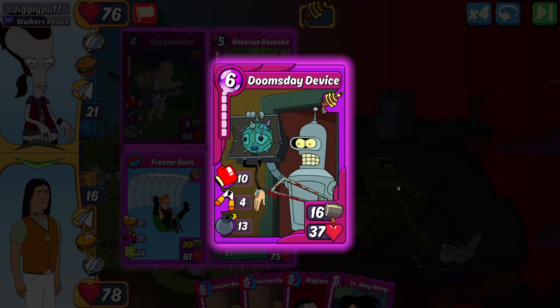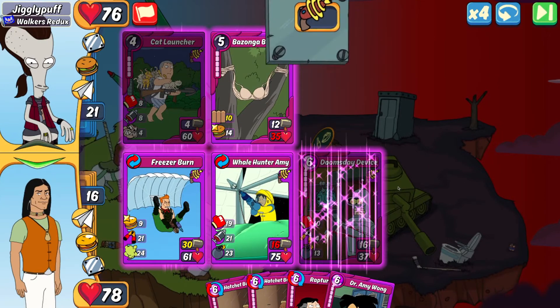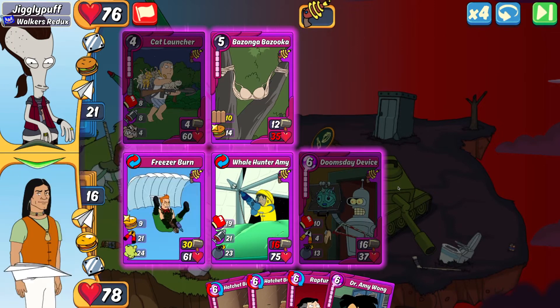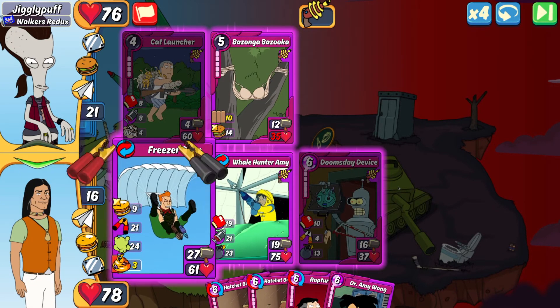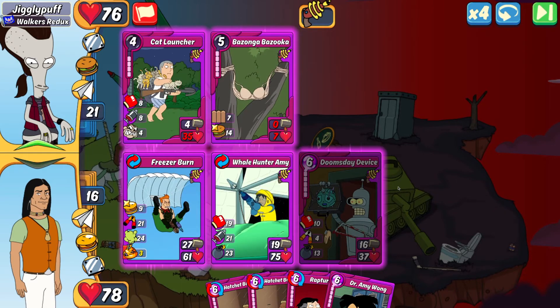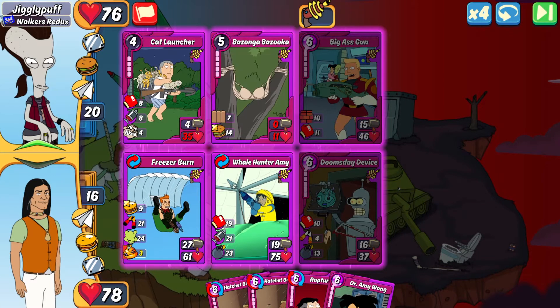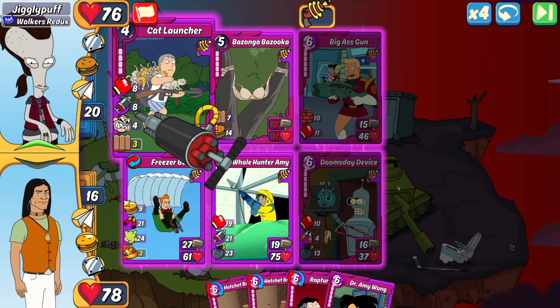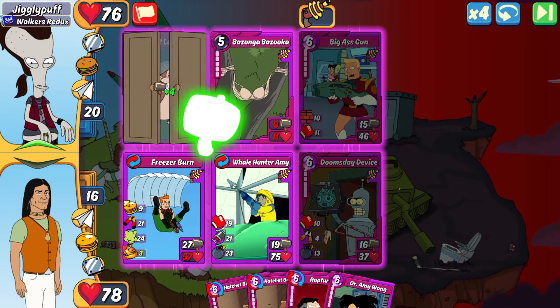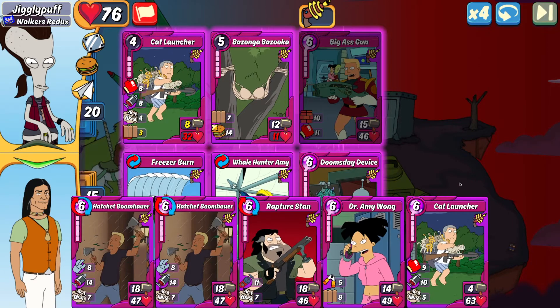I can expand my health wall or make another Whale Killer, but we're going for the Whale Killer because that Bazanga is not falling. I definitely want counter measures in case they combo, because if they play a Whale Killer on me I'm in trouble. Nope — just another item, a Big Ass Gun in slot three. I'm not going to be taking too much damage this turn because of all the health and shields I have on the field.